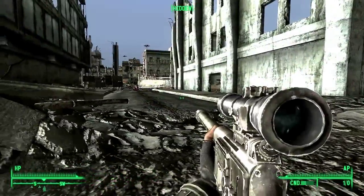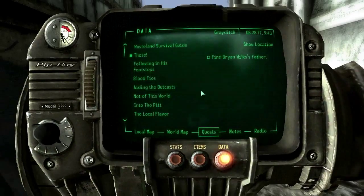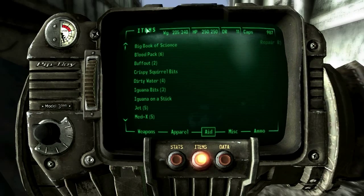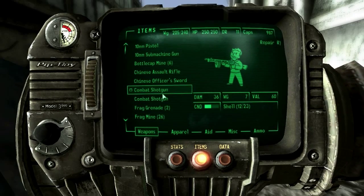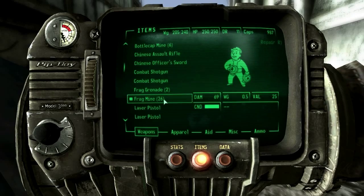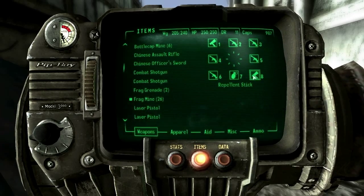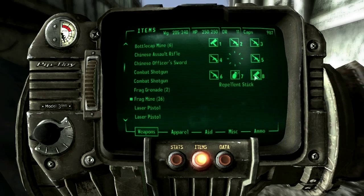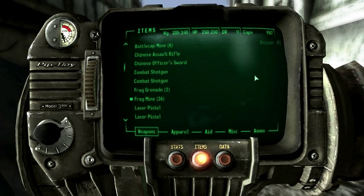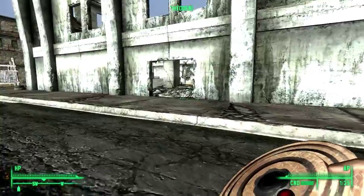Let's change our tactics a little bit. If we change one of our weapons, let's go with some frag mines and set that up to shortcut 8, because we know we're not using the repellent stick anymore. These are going to come in handy — we're just going to keep our eye out for these ants.